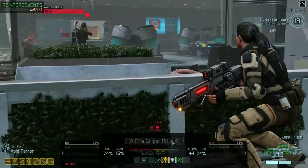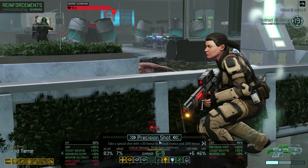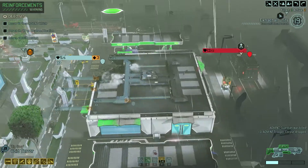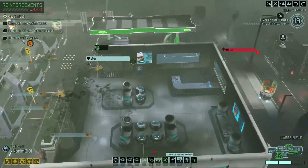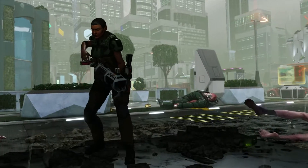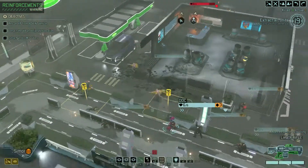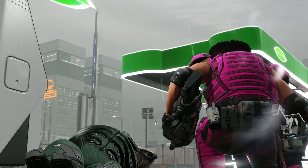I'm going to do a precision shot on the Guardian, then incinerate him. I might fail and not set him on fire. Let's activate Fortify first — just to be a little safer — and go ahead and incinerate him. Cool, he's on fire. We can ignore him for now. Let's grab some loot. Get over here, and don't activate the pod — that would be very unfortunate.